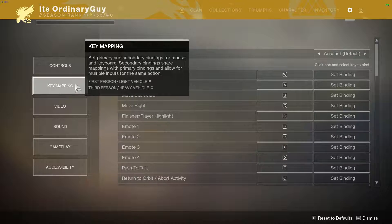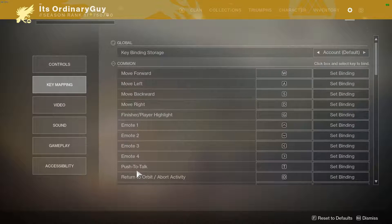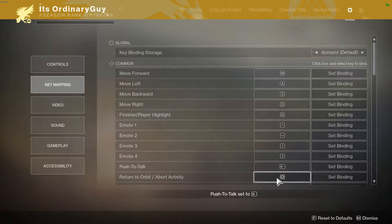Then you're going to go up to key mapping. When you're in key mapping, go to common and scroll down to near the bottom — you're gonna see push to talk. It is set to T by default, but you can change it to any key you want by simply clicking into it and then clicking the key you want. For me it would be 4, because I have buttons one through six on the side of my mouse, so that's the easiest button for me to click while I'm shooting.